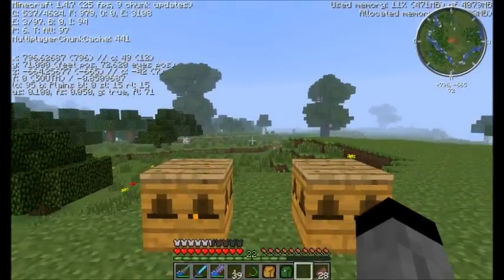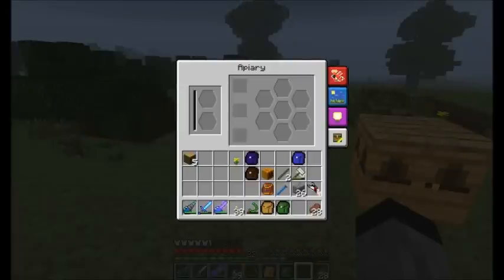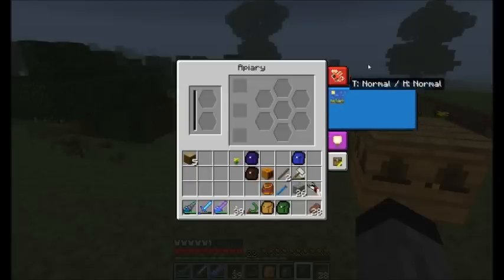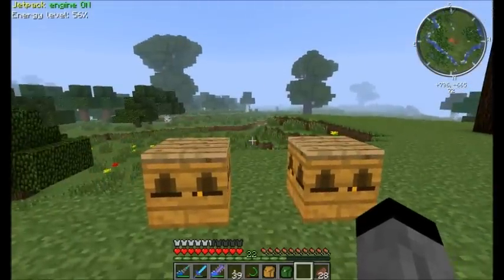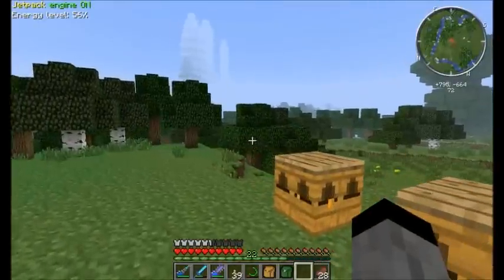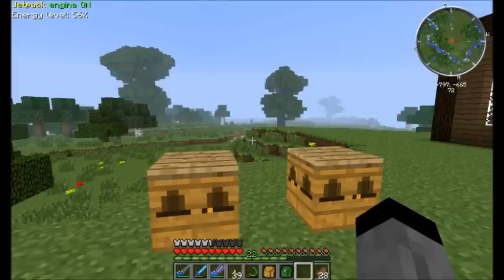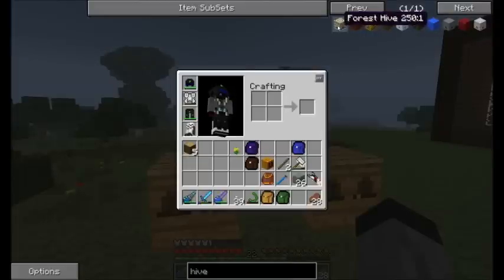Different bees require different flowers and different biomes. In the plains biome — as you can see we are in plains — you can check in your apiary that the climate is normal, temperature is normal, and humidity is also normal. Plains, winter biomes, tropical jungle biomes, the nether, and everything is different. Forest and meadows bees can live in plains biome — bees basically tell you by their name where they should belong.